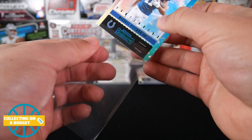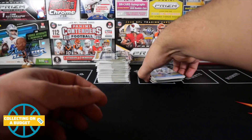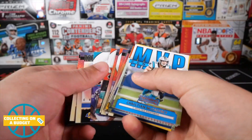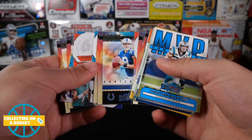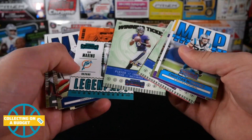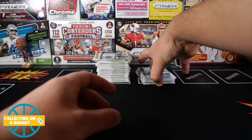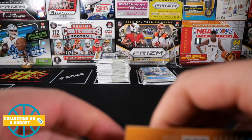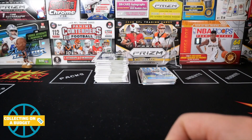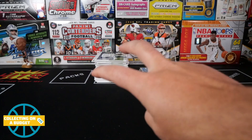So you can kind of see here — this is similar to our results from the Blaster Box, just an overwhelming amount of base cards and not a lot else to speak of. At least with the Blasters you get the chance at a couple hits. These value packs are really tough, but I think they're only five or six dollars a pack, so they're not super expensive — you can't really expect a whole lot. Just kind of know what you're getting into when you open these. I've opened a decent amount of Contenders and I have a huge stack of base now, but it is what it is. Thank you guys, really appreciate it — please feel free to like, comment, and subscribe. I'll see you guys on the next video. Peace.